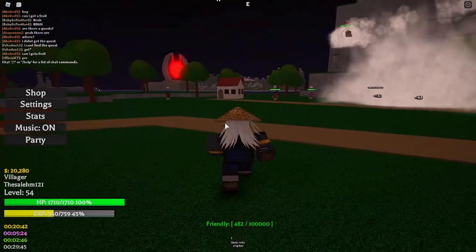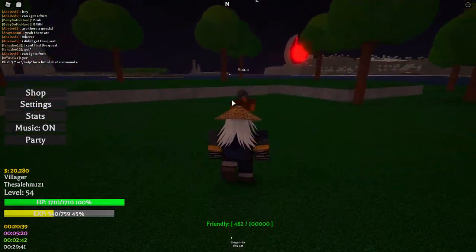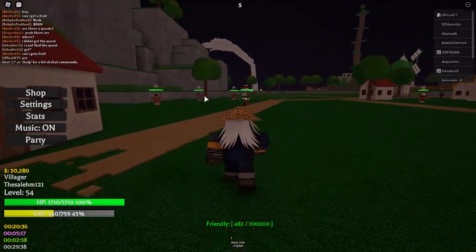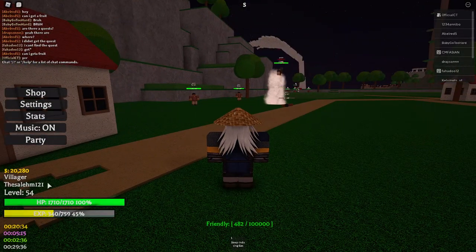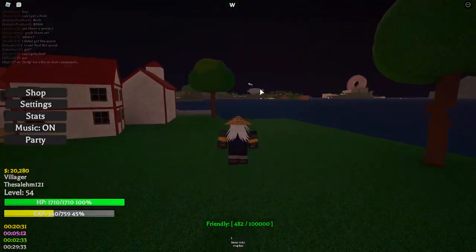Alright, I'm in the game. When you first hop on, you'll spawn in this island. The first thing you want to do is go to this NPC right here, interact with her, and she'll give you a quest to defeat bandits. Defeat and farm the bandits basically until you hit level 20. Once you hit level 20, follow me — go to this island right here.